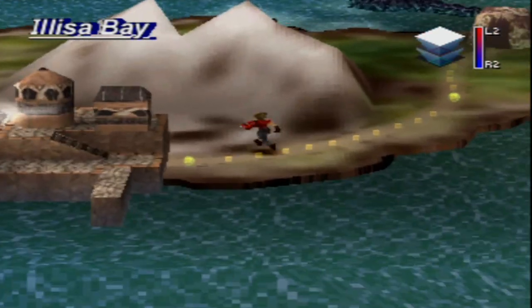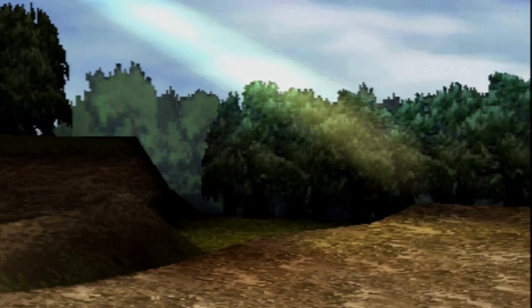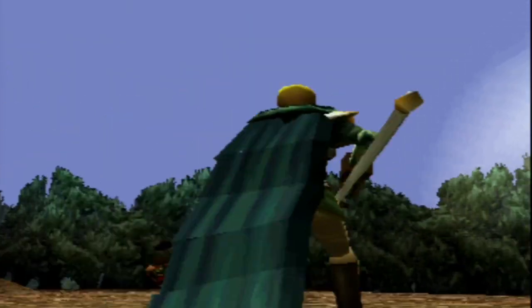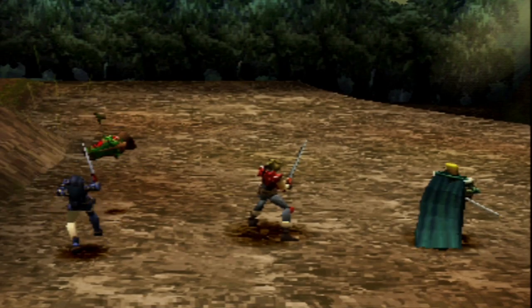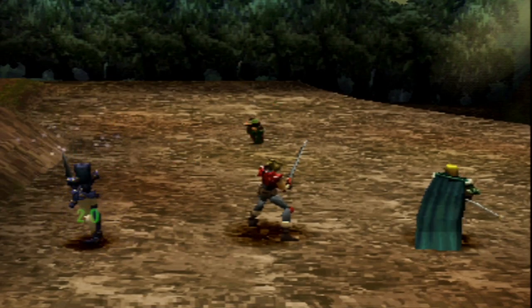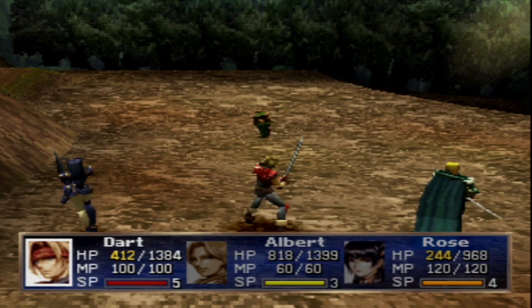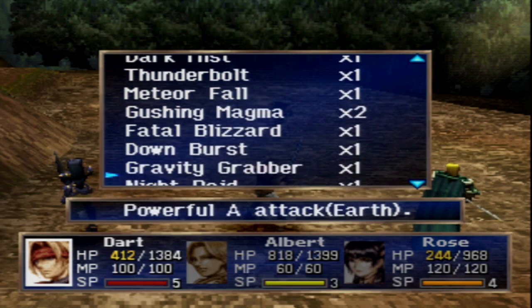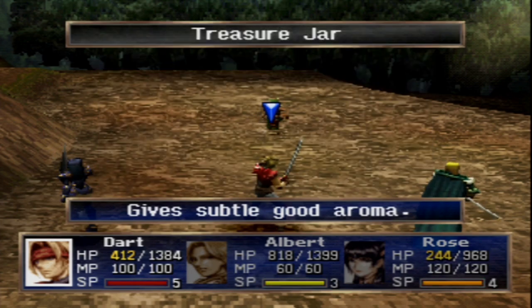There is an enemy I actually want to show you guys, and hopefully we can run into it. It is another unique monster. That took over 45 minutes of searching. But this is the unique monster I want to show you guys. This, my friends, is the Treasure Jar, which is one of the most annoying unique monsters we can find. I'm actually going to use a Satchet on it right away to kill it.